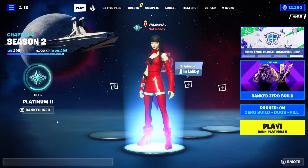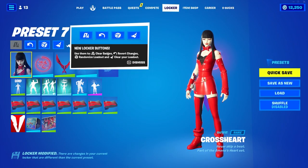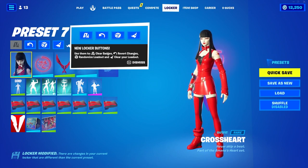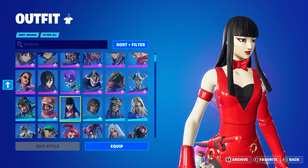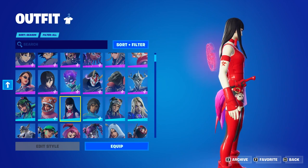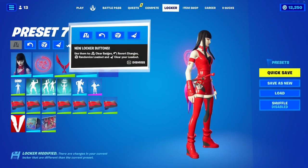What is up guys, Val the Val here with another Fortnite video. Today we're going to be taking a look at a brand new skin coming to the shop, hopefully tomorrow evening during the regular shop reset. She's called Cross Heart. It doesn't look like she has any additional edit styles, but she looks cool — very red, like a bright red. She almost looks like a robot, maybe it's the white on the skin and the shiny red. Kind of creepy looking, but cool.